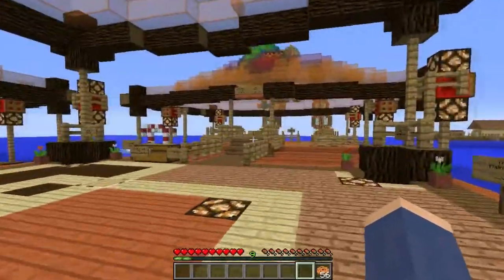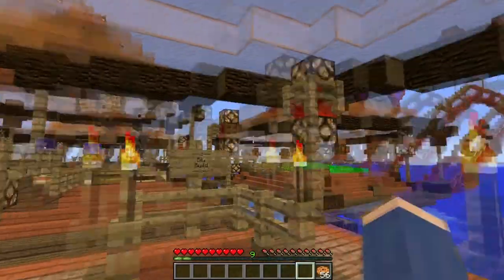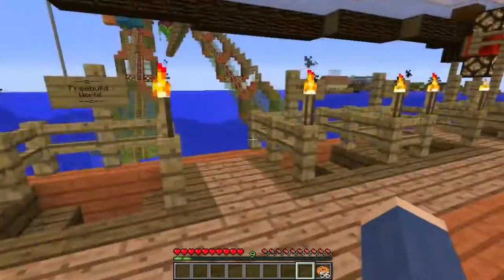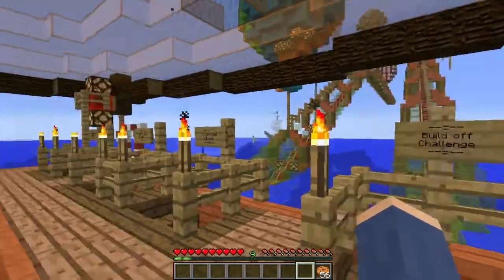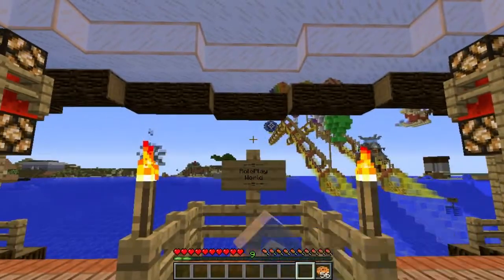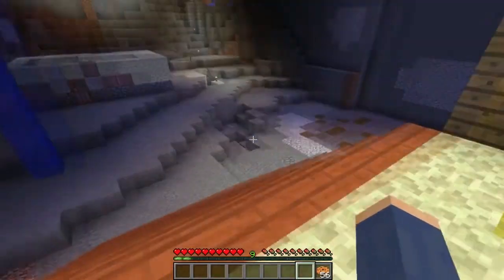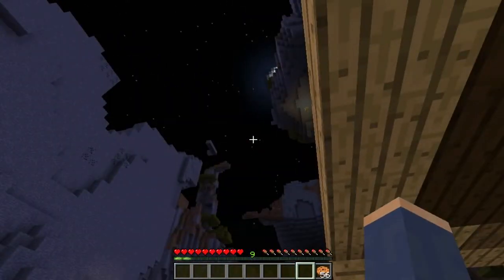Now we're heading to the portal dock. Over here is the portal room with portals to many worlds: our big build world where we have truly big builds, a portal to the Nether, special worlds that show up occasionally, and free build which is a creative land. Exploration is where we're going - where we gather resources. Squishmas Quest was a special world that's still available. We have a build-off challenge every two weeks in creative, and a roleplay world for donors. We're going to run over to exploration - it's nighttime, oh boy.